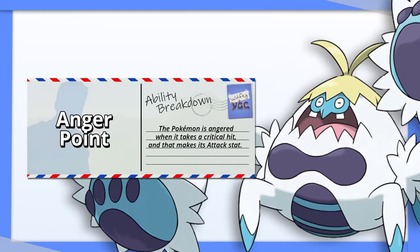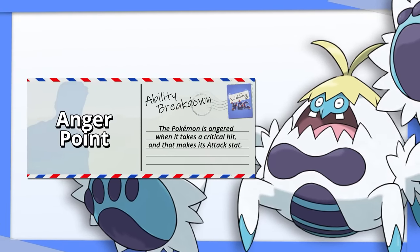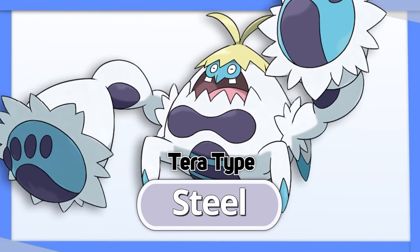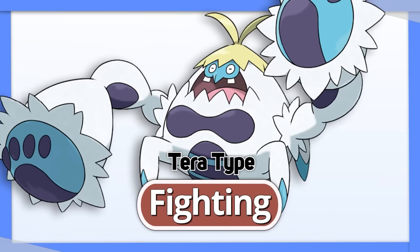Bewear's hidden ability Anger Point maxes out its already bonkers attack stat after a critical hit. Pair this thing with something that can guarantee a weak crit on you and use Tera Steel to shore up your defenses. Or you can Terastalize into Fighting and just go hog wild.